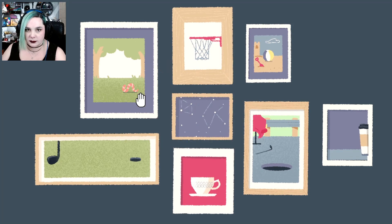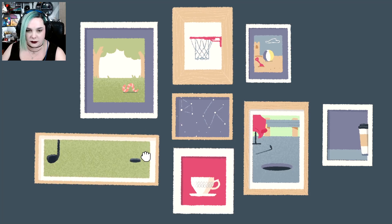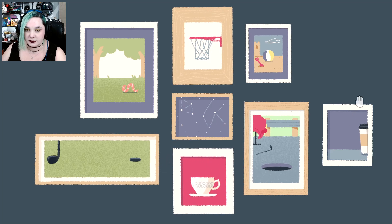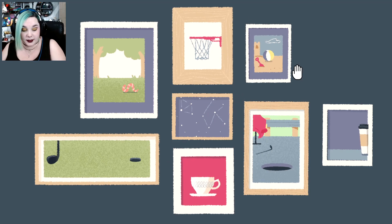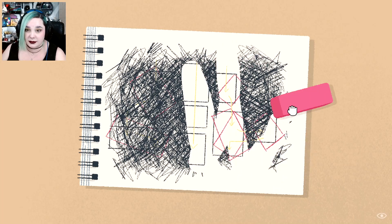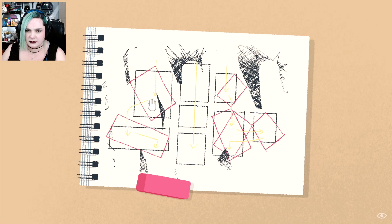Much to everybody's dismay, I don't care about leveling stuff on the wall. The thing is, if you look at something on the wall, it's all about perspective. Most of the time you're not staring at things on the wall straight on, so it's always going to look half right. Okay, this is obviously not the answer. What are we looking at? We have different colored frames. This one I have absolutely no idea.